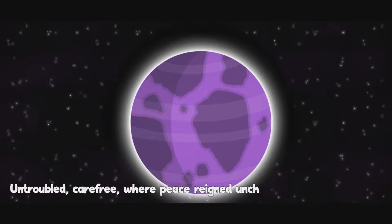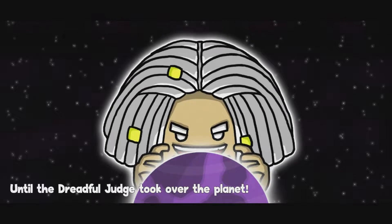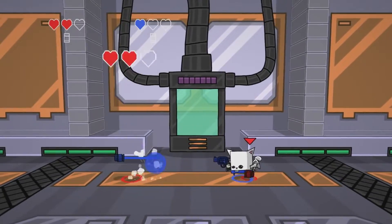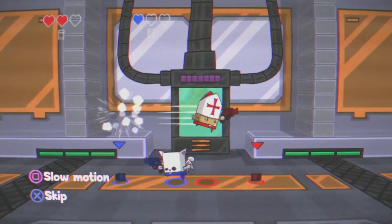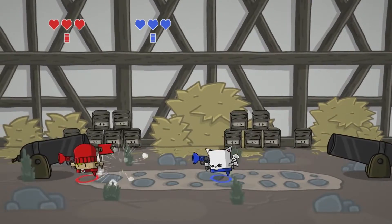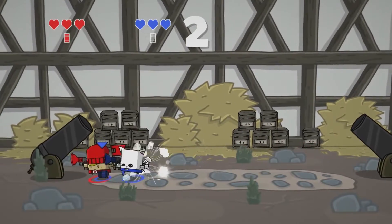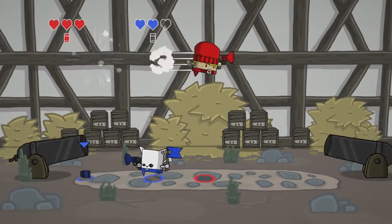Guilt Battle Arena is a multiplayer-focused game with a couple of modes and up to four-player local multiplayer. A majority of the fun will be in the versus mode. Once everyone has selected their characters, you can also select a variety of different options, such as the arena you play on, some game modifiers like characters always jumping or an increase in speed every ten seconds, as well as how many wins you need to be declared the overall winner, like best of three or best of five.